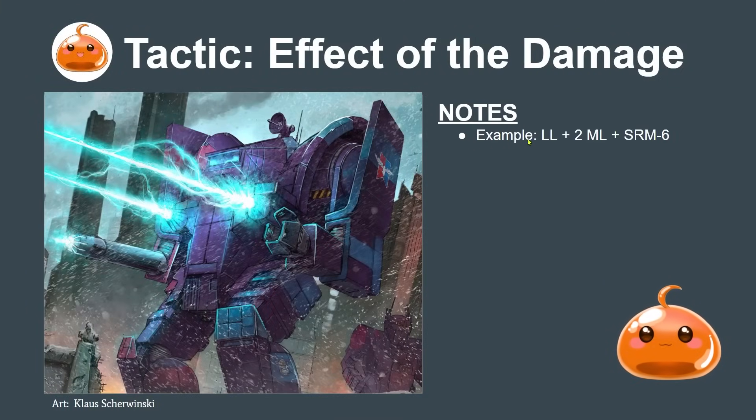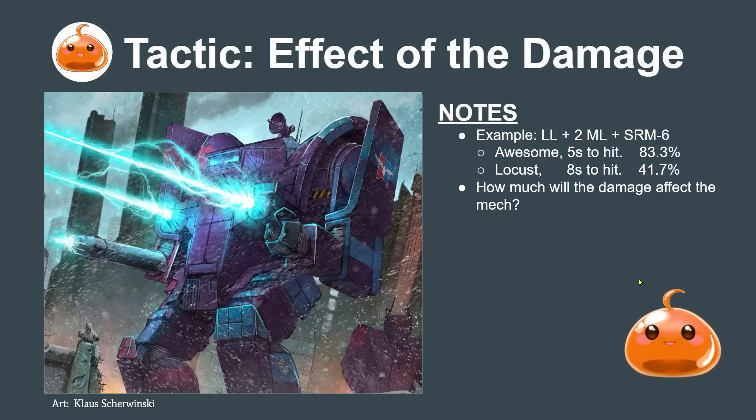The other thing you want to do is consider the effect of the damage. In this example, we have a large laser, two medium lasers, and SRM6 to fire. We have a first target - an Awesome at five to hit, 83% chance - and a Locust at eight to hit, 41.7% chance. Even though it's easier to hit the Awesome, the Awesome will shrug off this damage at full armor. We know a large laser to the leg of the Locust will open it completely, and then we have weapons to follow up and trigger crits. Even though it's hard to hit the Locust, we want to commit the damage to it.